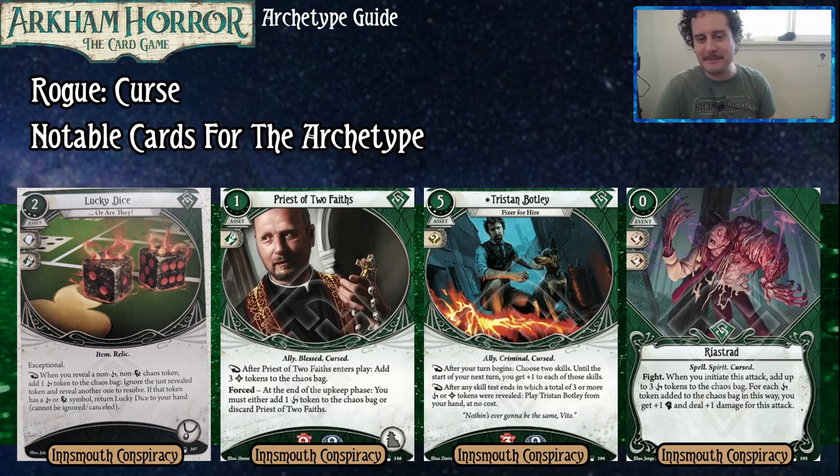Speaking of someone you think is gonna do a bunch of work for you, we got Tristan Botley. He's a five-cost, two-experience ally that soaks three damage and two horror. After your turn begins as a reaction, you can choose two skills; until the start of your next turn, you get plus one to each of those skills. As a reaction after any skill test ends in which a total of three or more Bless or Cursed tokens were revealed, play Tristan Botley from your hand at no cost. That free trigger is a slim chance of happening, so you have to accept it's not your guaranteed way to get Tristan into play.